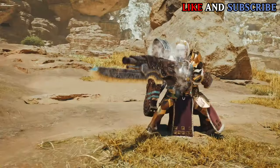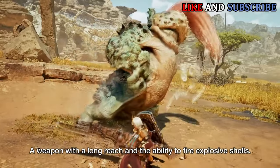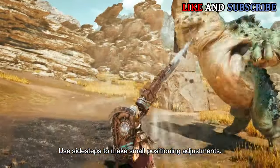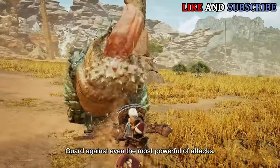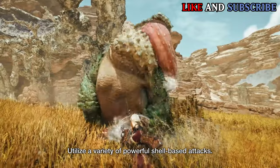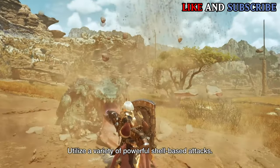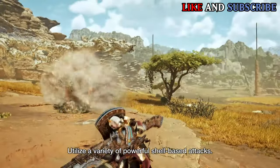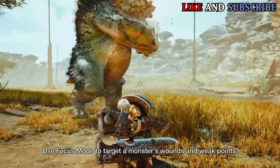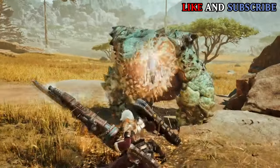Gunlance is the first weapon that was shown to have a completely new moveset, instead of just being a lance that shoots shells. Shells have been added into its base moveset, making the weapon very different from the past few games. One of its new combos repositions your hunter while the Wyvern Stake has been impaled into the monster. Basically, they made Gunlance more mobile this time around. It also has one of the coolest focus mode moves I've seen, where the lance opens up and uses a spinning blade that cuts through the monster. This move is cool as hell and makes Gunlance stand out the most.